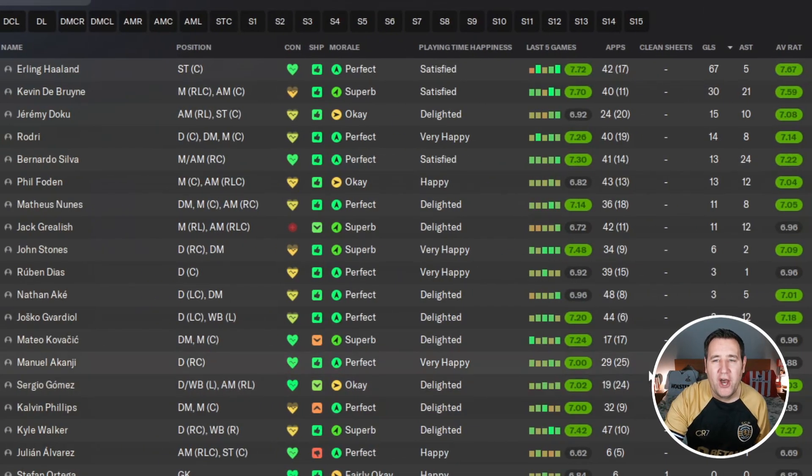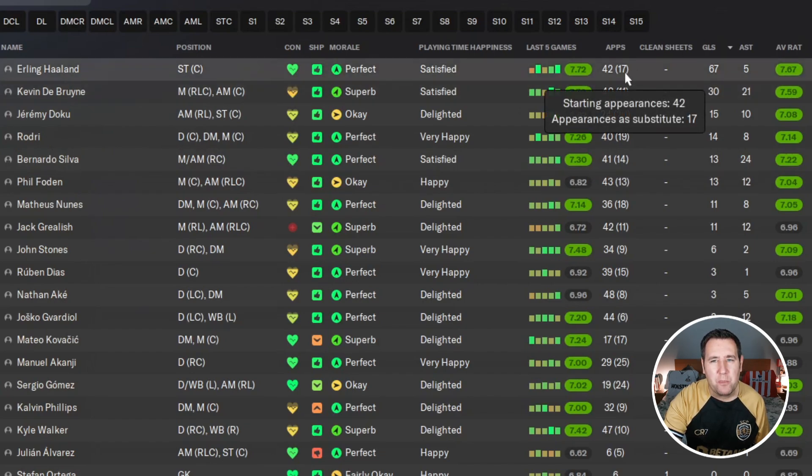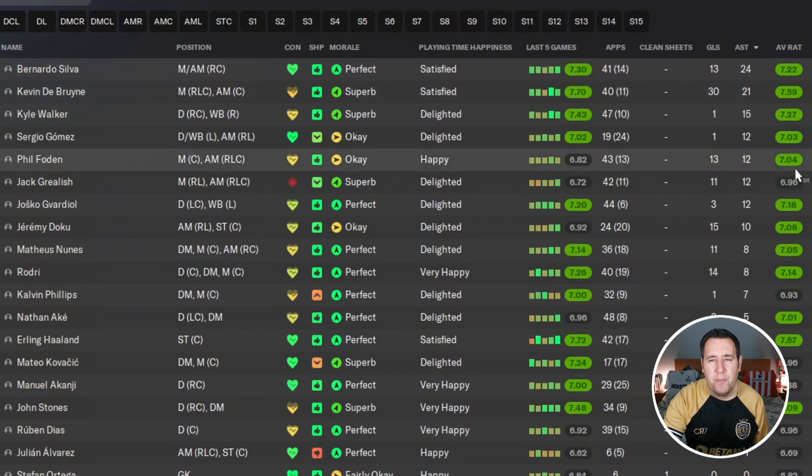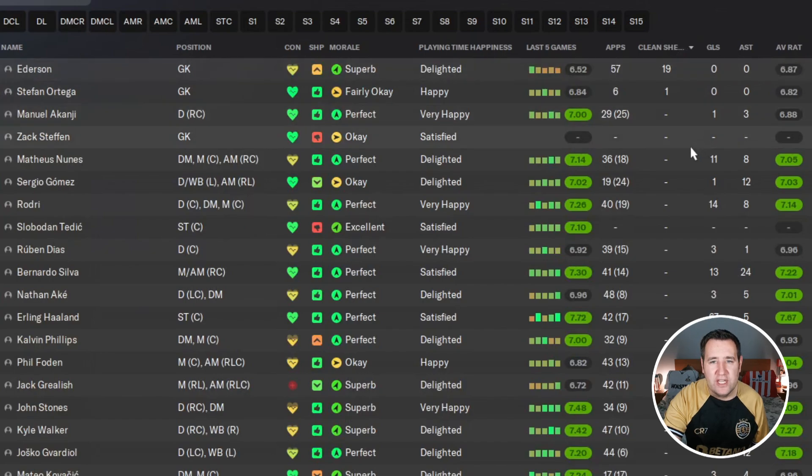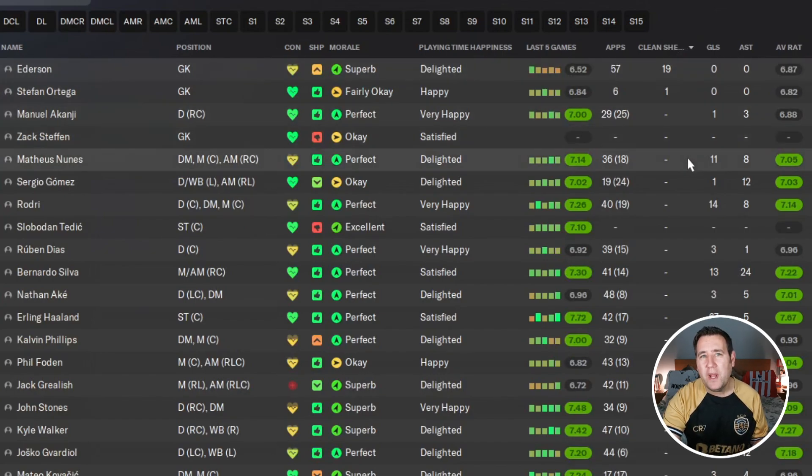On to player stats: Haaland is the top goal scorer with 67 goals, though he had 17 appearances as a sub, which is a bit of a surprise. Assist-wise, Bernardo Silva leads with 24, but underneath him Kevin De Bruyne has 30 goals and 21 assists — amazing. The best performer in the league is Haaland with a 7.67 rating. Clean sheets: 20, which is a lot but I've seen more with Man City.